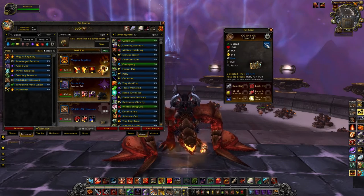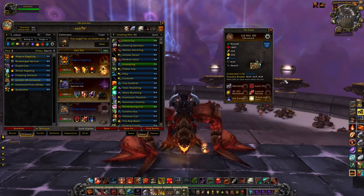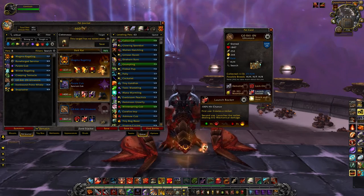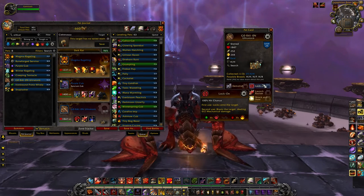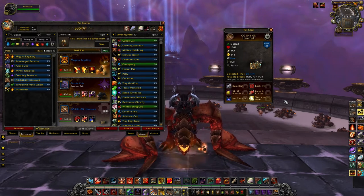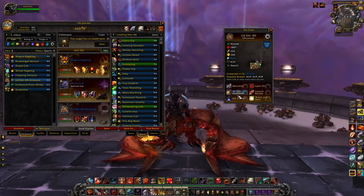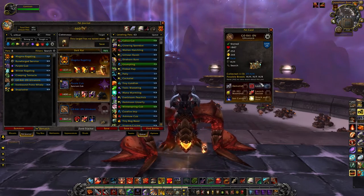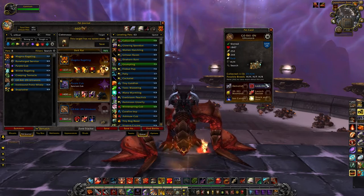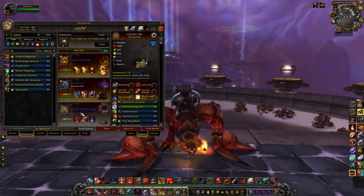The other pet I want to talk about is the G0-410N Ultra Tonk. He has Lock-On and Launch Rocket, which normally are on the same tier, and he also has Ion Cannon. Honestly, I don't really like this moveset — I like the Darkmoon Tonk a lot better. He does have really heavy-hitting abilities, but these both take two rounds. What you could do is potentially run Ion Cannon, then the Bomb Bot, and Lock-On — but it just leaves you with a lot of downtime. I'm not a big fan of those two-round moves, but he's decent, and Mechanical-type pets are pretty strong.